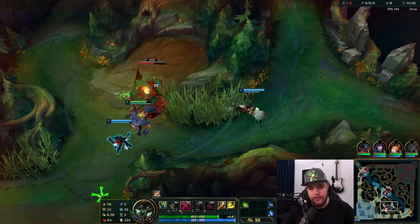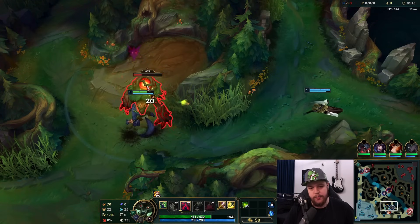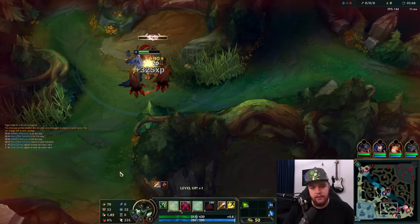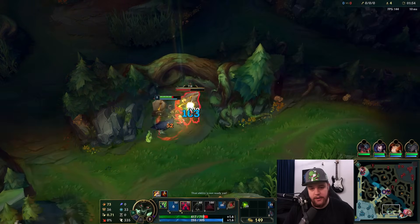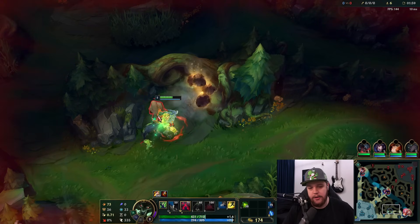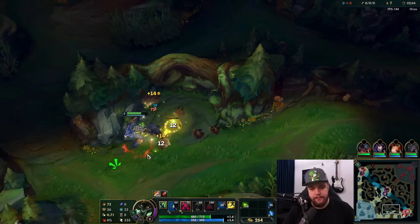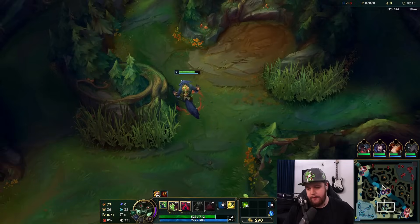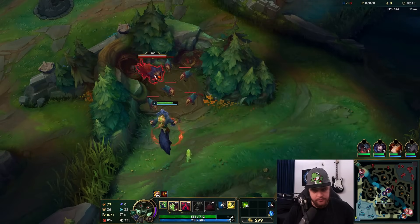Starting off, if you're going to go bot side for a leash, I'd recommend starting with your W, because as soon as the target gets below a certain percentage you'll get the extra value from your W's Blood Hunt for the extra attack speed — as you can see it goes pretty quick. If you're going to solo start you can just go Q. You want to kill the big one first, then the small ones will basically just die. Blue would technically be a faster clear start, but I went for the bot lane start to get a double leash.